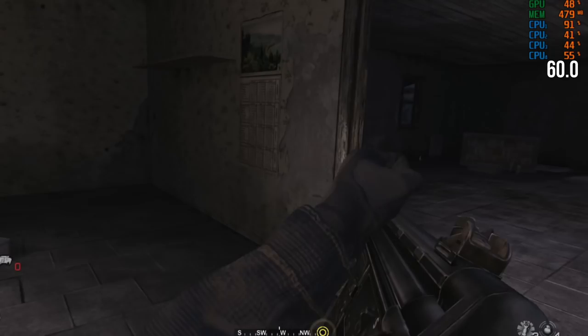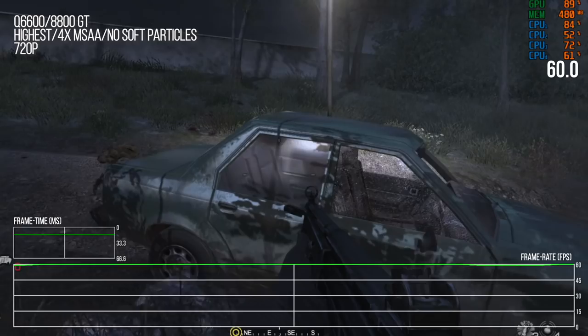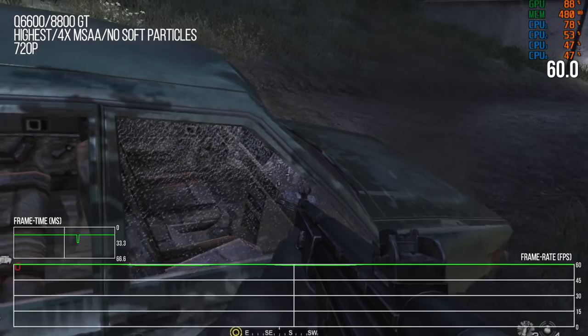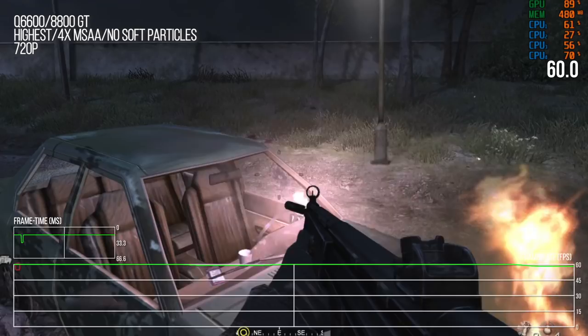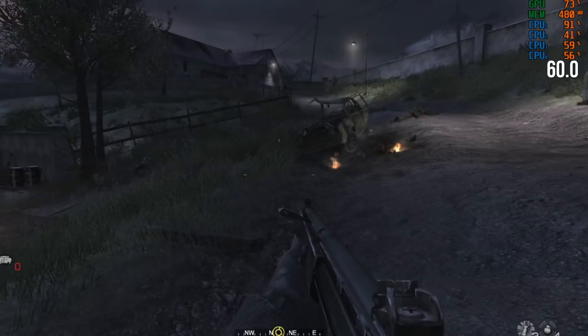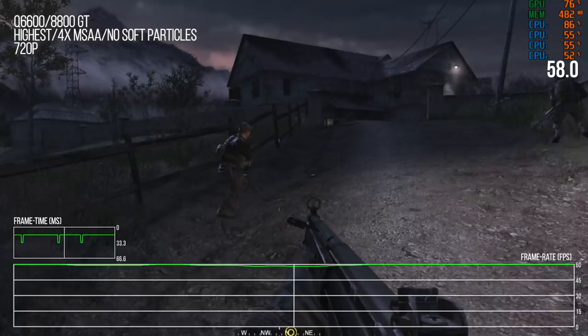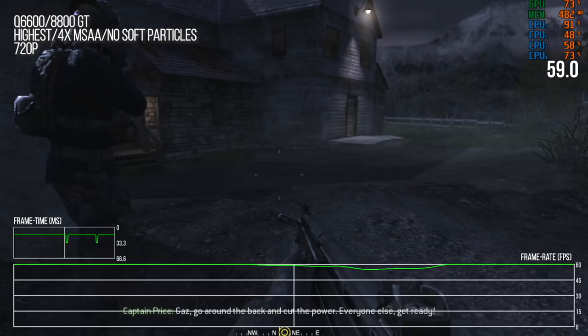At 4x MSAA at 720p it's actually not running completely poorly — it seems to be running really well at the moment with just a couple occasional dips. I want to go back and play The Darkness again because I feel like it may have had muzzle flash shadows. That's a build-off engine of Chronicles of Riddick: Escape from Butcher Bay, and that game if I recall did have muzzle flash shadows. We'll find out.